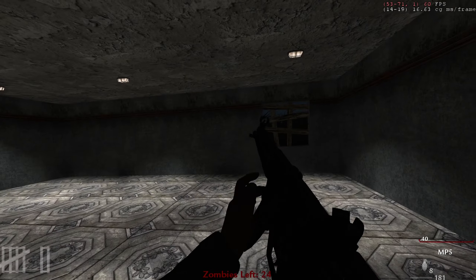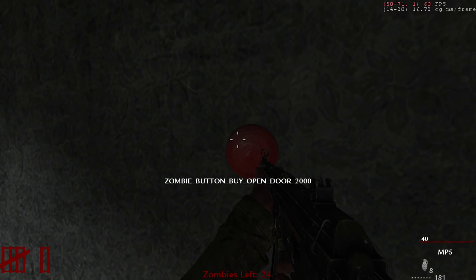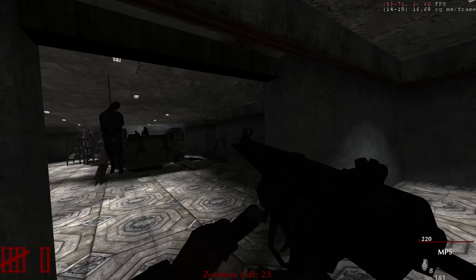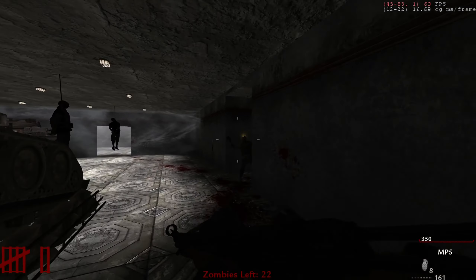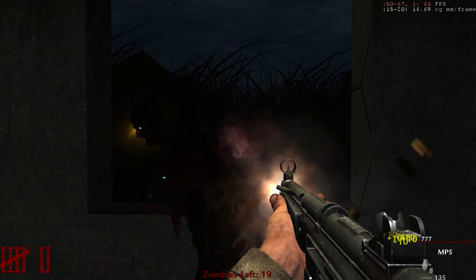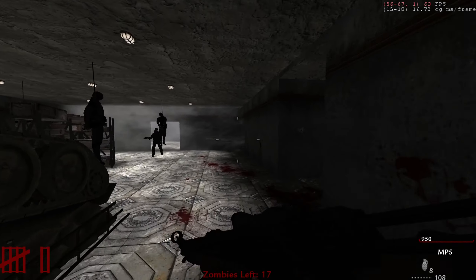We have the red button — 'Zombie Button By Open Door.' 10 out of 10 English. 200 points, and the tank track is still spinning for whatever reason. 480 points. 950 — I have enough for the box, but I kind of want to save up for the door.